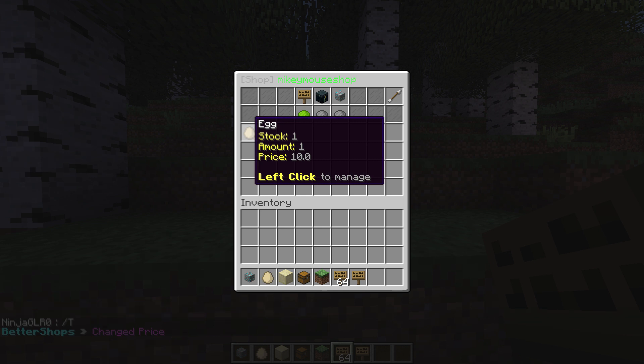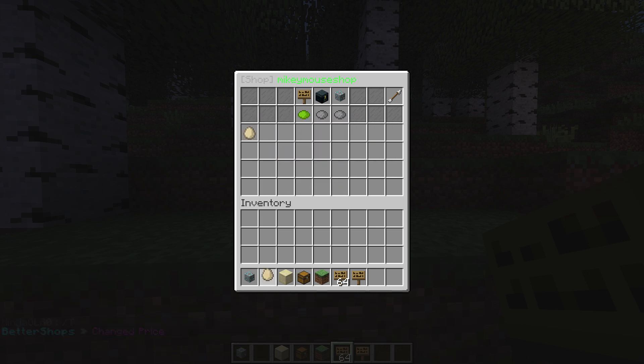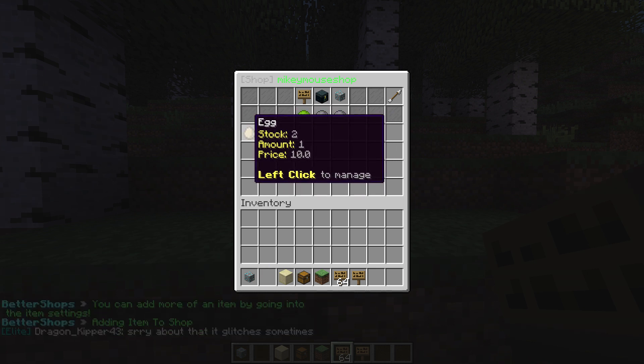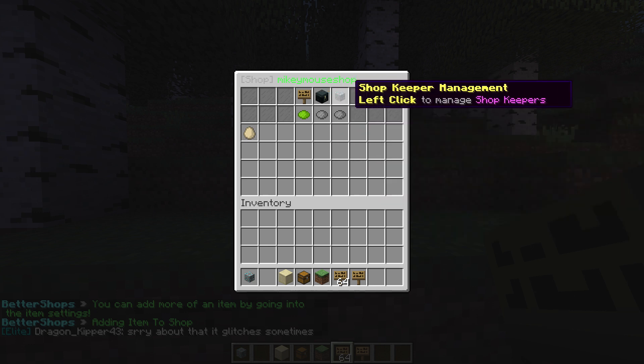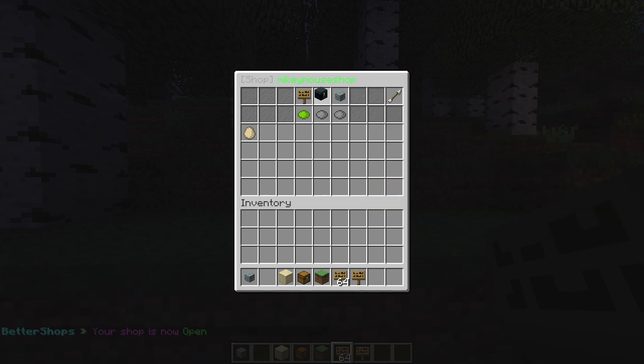As you can see, there's one in stock. The amount you buy per purchase is one and the price is ten. You can add more of course — so now I have two in stock, and that's how it works. There are a few pages, so you can have a really big shop. But now it's closed and you just open it by clicking on this.